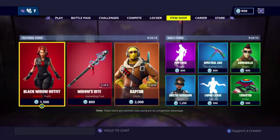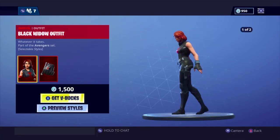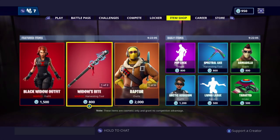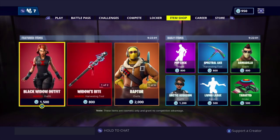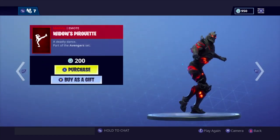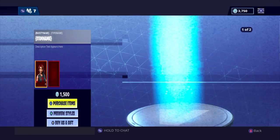Let's take a look at the item shop real quick. Black Widow — this is too dope, we're getting Black Widow, we're gonna be repping her. We're just going to get the whole thing because Black Widow is too badass. Rest in peace my wallet — we are definitely purchasing the whole set.